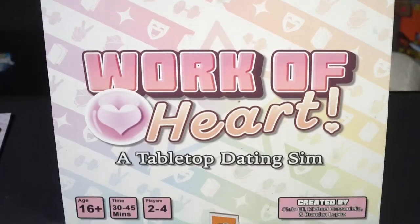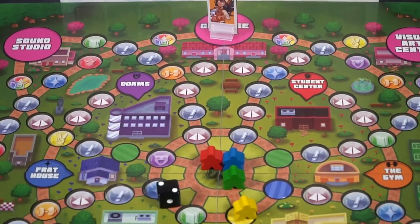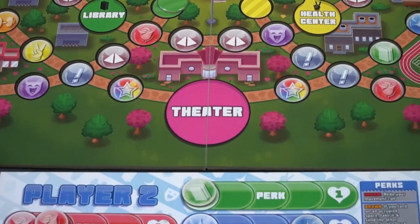Hey guys, and welcome back to another Unfiltered Gamer board game review. Today's game up on the tabletop is Work of Heart, a love dating simulator game. This game is played for two to four players, takes roughly about 45 minutes to play, and is ages 16 and up.